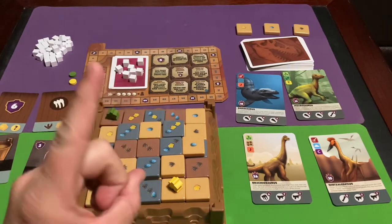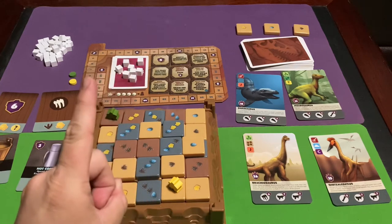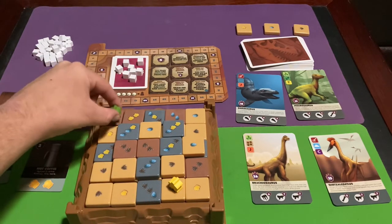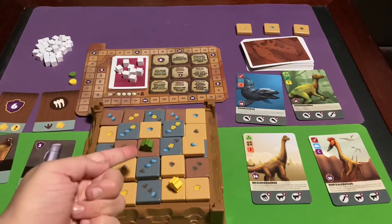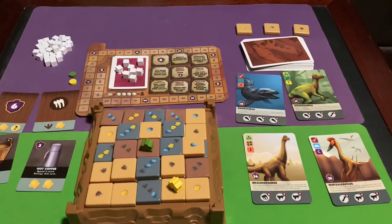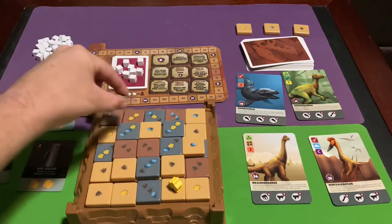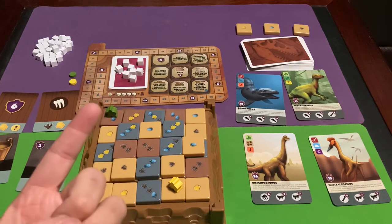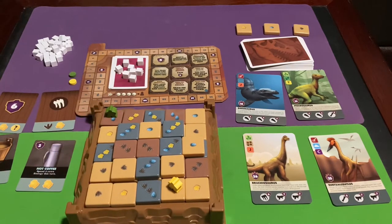You can move up to two spaces on your turn for the cost of one energy, and diagonal moves are legal — so moving two spaces diagonally counts as one energy.